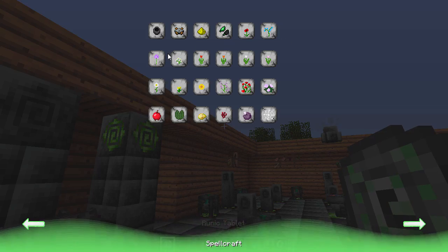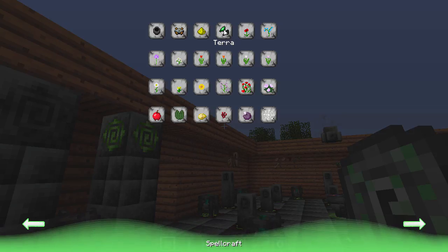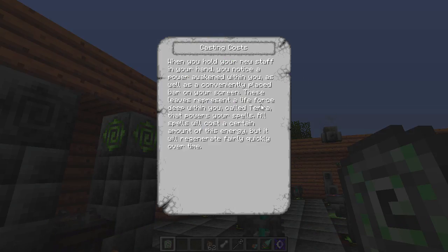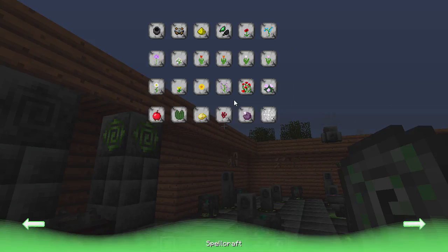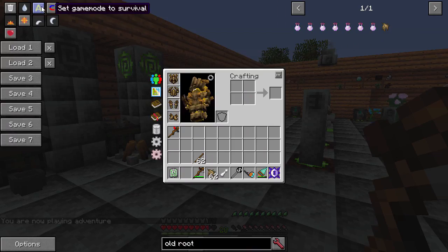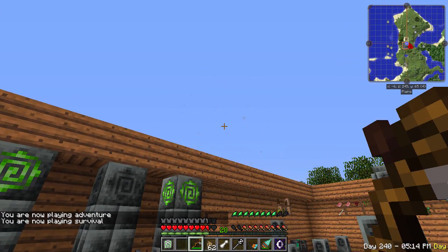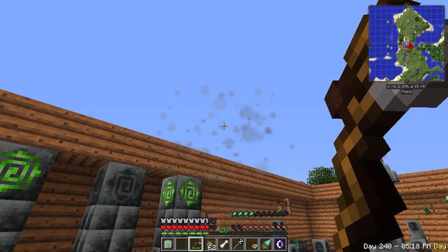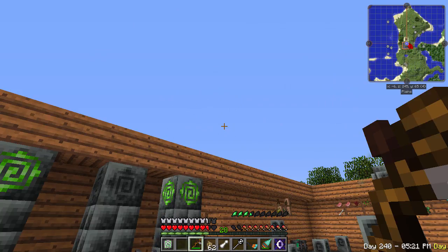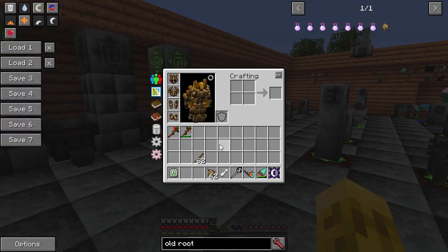After we talk about all the different spells you can make, let's look at the Tara system. Tara is kind of your mana pool. Once you hold a staff for the first time, you'll have a Tara bar. When you use a spell, it drains a little bit, and you can't use another spell until it refills. You can see these little spell leaves above your food bar. If I cast and get empty, I can't cast again. It's not really a mana bar — it just prevents you from spamming spells.